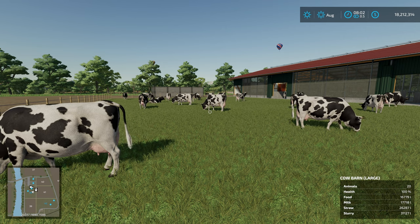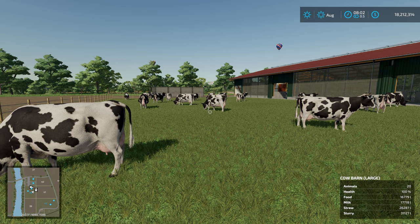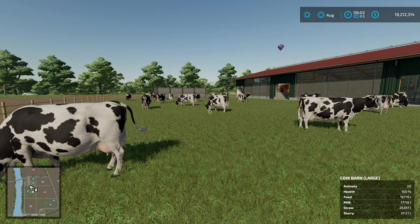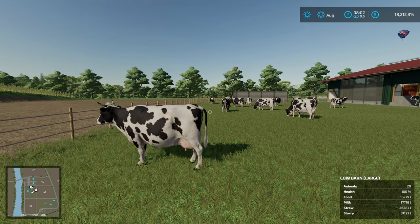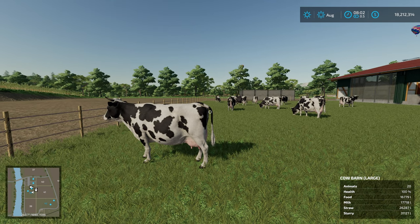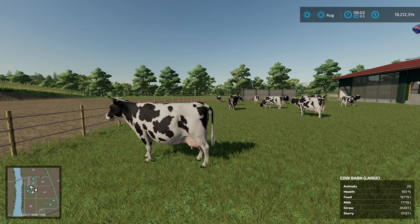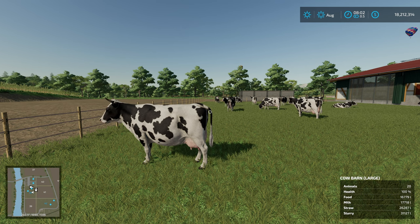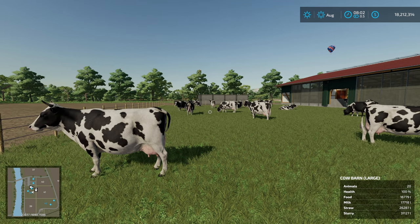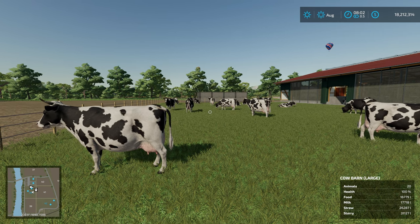Welcome back to Farming Simulator. This is a remake of a very popular video on my channel about whether cows need straw. The reason I've remade this is the original was made very early in the life of Farming Sim, and I think the results were influenced by a bug that Giants have subsequently fixed, which does change the results somewhat.